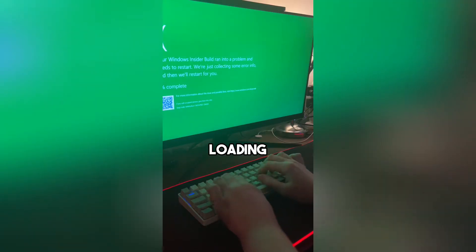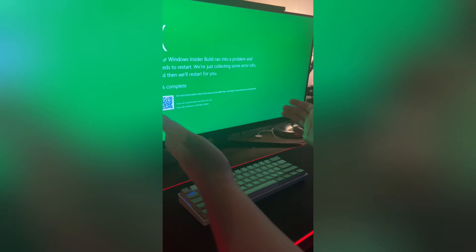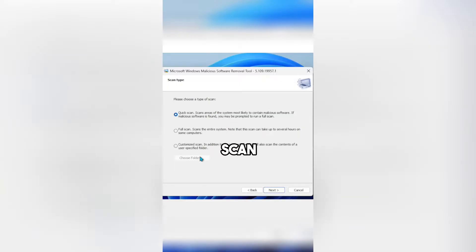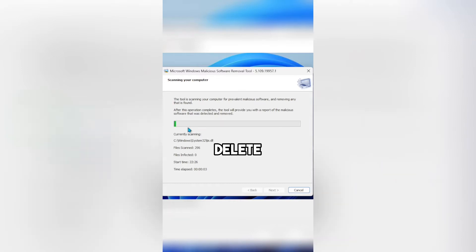If you turn on your PC and it's either crashing or not loading, you might have a virus. To fix it, press Windows and R and type MRT. Choose a type of scan and it will detect and delete the virus.